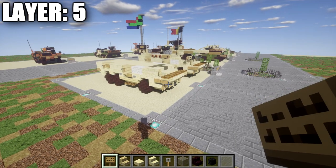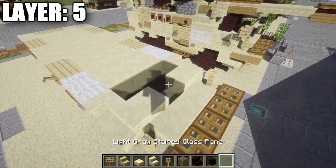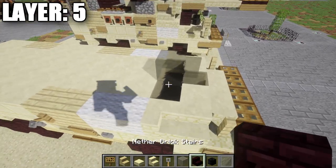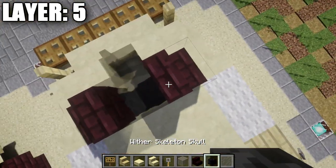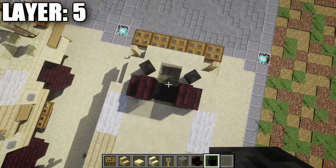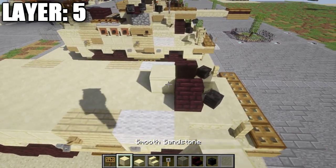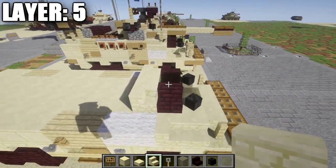Moving on to layer five. Up at the front, place a light gray stained glass pane on top of the light gray stained glass full block. Behind that pane, place another light gray stained glass full block. On both sides of this full block, place a nether brick stair. In the space between the nether brick stairs and the light gray stained glass pane, place skeleton skulls at about a 45 degree angle on both sides. Place a smooth sandstone block directly behind the light gray stained glass block, followed by a sandstone corner stair on both sides coming off the nether brick stair.